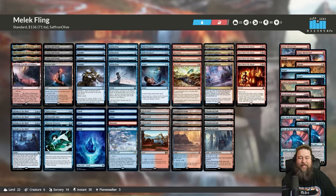That is Malik Fling for Murders at Karlov Manor Standard — our Against the Odds deck for this week. Let's jump into some games and see if we can win by throwing the biggest Malik at our opponent's face. Thanks for watching everyone, I hope you enjoy it, and I'll be back in a bit for the wrap-up.